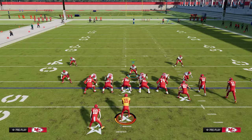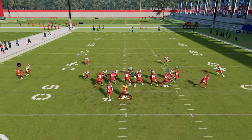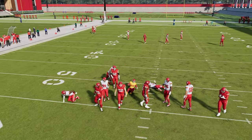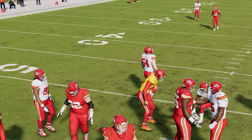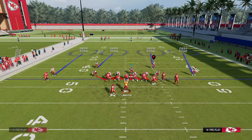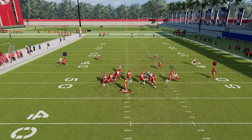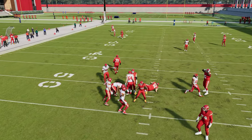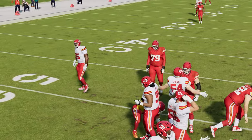I want to show the blitz one more time and then talk a little bit about what you've got behind it. As you see, we get the B gap. It will come in a little cleaner in MUT just because they're faster. But let's say they block a running back — a lot of times the pressure is going to come off the opposite edge. That's the beauty of sending six.